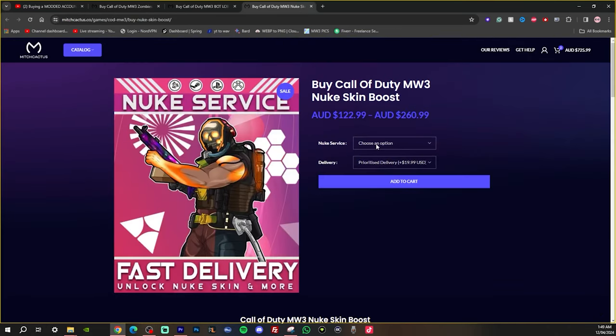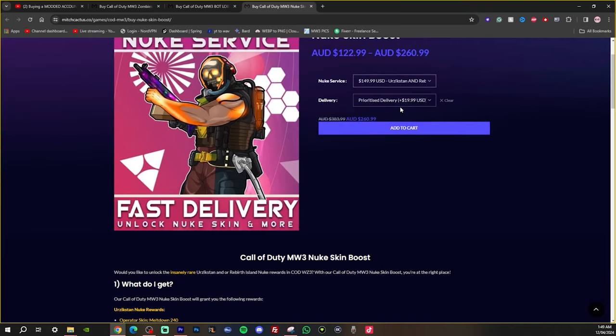Now let's take a look at the Nuke skin. As you can see right here, you have the option between getting the Urzikstan or the Rebirth, or you can get both. At the moment, if you choose both, you get over $100 off. So make sure you go ahead and get it right now if you want this.